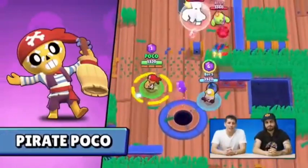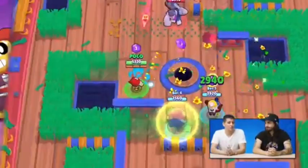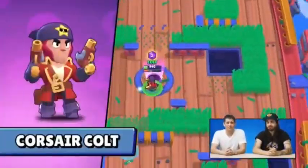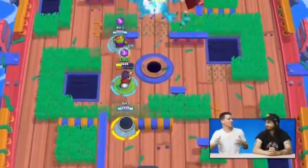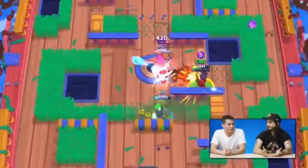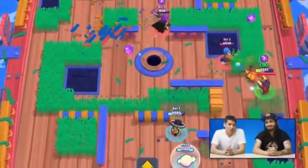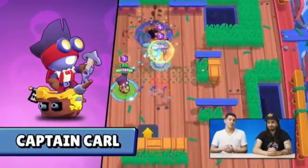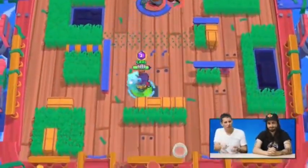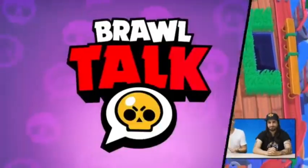First in our pirate skin lineup is Pirate Poco. And then we have Corsair Colt. Corsair Colt looks really cool, and he's dressed up as an awesome, almost a captain. But the captain is — we do have a captain, and it's Captain Carl. This is my favorite skin of the bunch. He kind of surfs across the battlefield in his own little pirate ship and looks awesome.